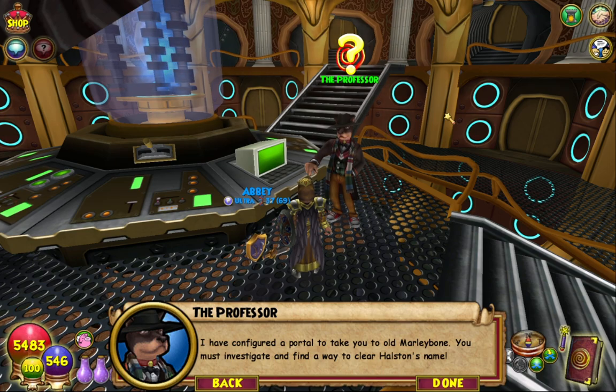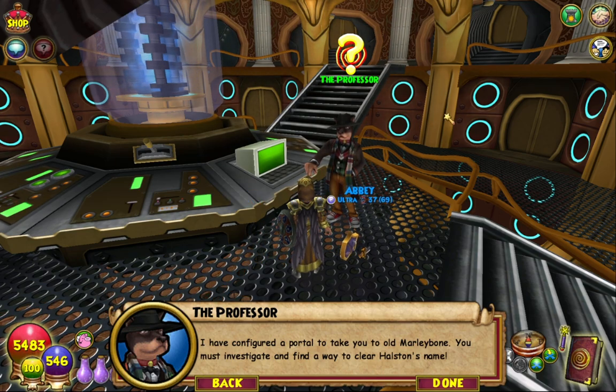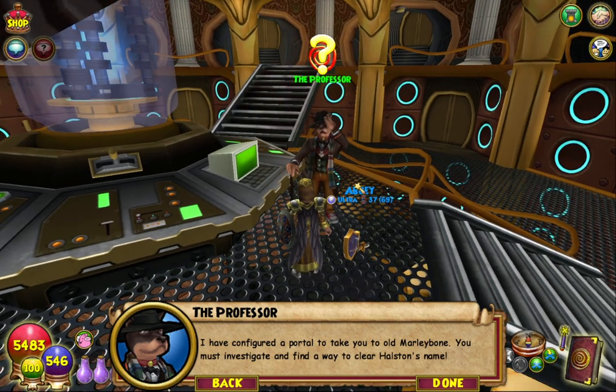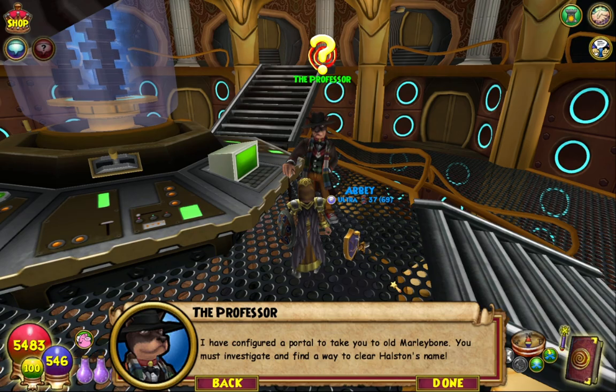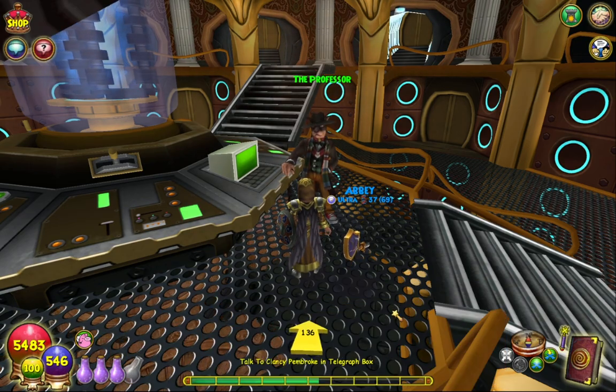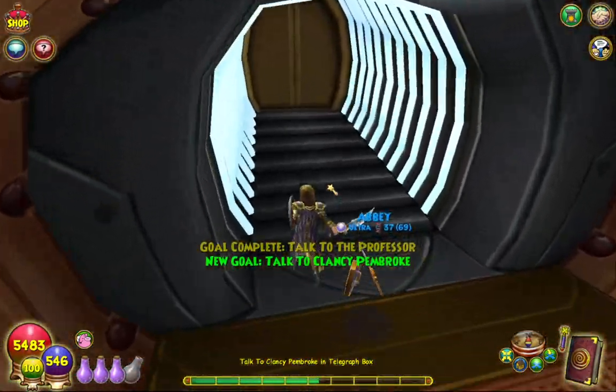I have configured a portal to take you to old Marleybone. You must investigate and find a way to clear Halston's name. Wait a minute — he's not gonna be like young and spry like one of those chimney sweeper frogs, is he? Is Bailstrom from Marleybone? What the fuck is he doing in Marleybone? I'm invested in this now. This is so weird.